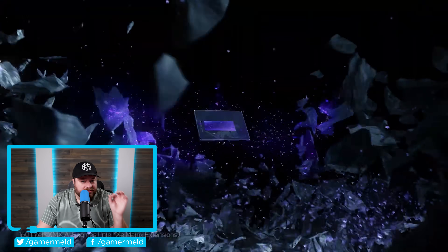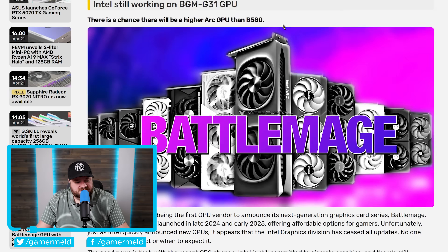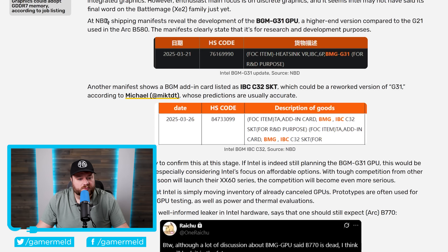Next up, it looks like Intel isn't done with their Battlemage GPUs just yet. In fact, it looks like they could be gearing up to release an even more powerful card. As you can see right here, this originally comes from a shipping manifest, which revealed a new GPU — specifically the BGM-G31.